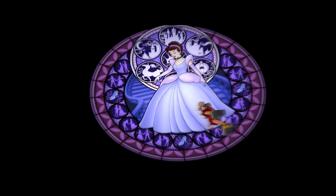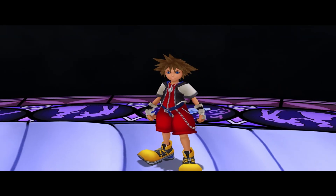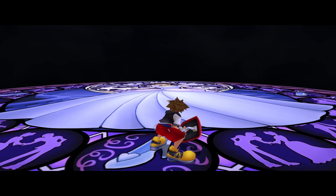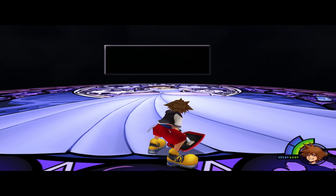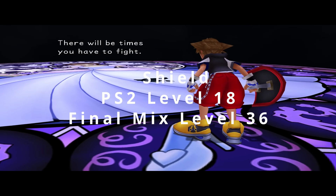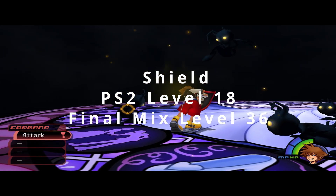So what level do you learn these abilities depending on what item? I'm going to give you both the PS2 original and the Final Mix to help anyone out depending on what version they're playing. The Steam version is going to be Final Mix — that's all they're going to have. With the shield, you will learn Second Chance at level 18 if you're playing the PS2 original. If you're playing on Steam, you have to go to level 36, but I think this is actually a good change by the developers because Second Chance can really break the game.